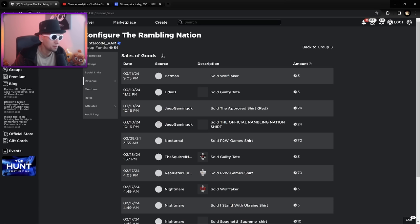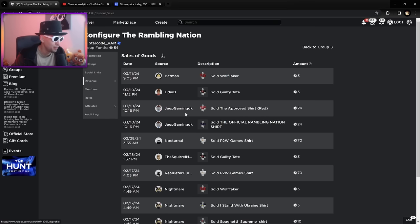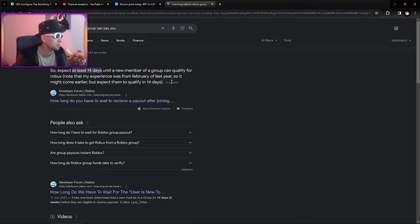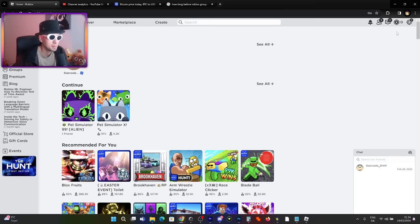Time for a quick shoutout - shoutout to Batman, Udai D, Jeep Gaming DK, Nocturnal, The Squirrel Man, Real Peter. I've already shouted you guys out in the past, these are old sales. You guys are not buying my shirts, only these guys recently. User is new to a group and not yet eligible for payouts. Wait, how long do you have to wait? 14 days! No, bro. Should I buy some Robux?